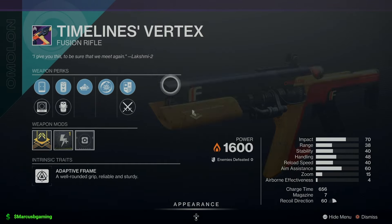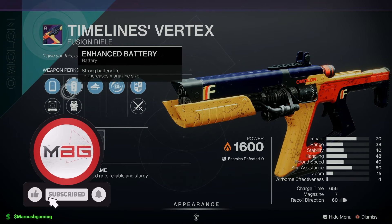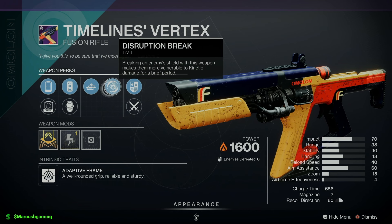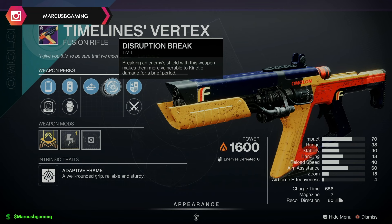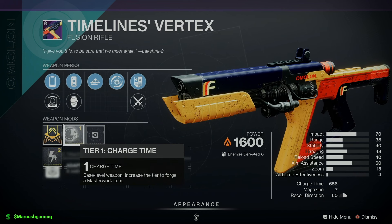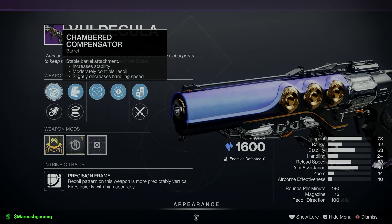Timelines Vertex Solar Fusion comes with Candle PS or Flash HS5, Enhanced Battery, your Projection Fuse, Auto-Loading Holster — so you stow it away for a few seconds and it reloads itself — and Disruption Break. I like this because if you shoot and break an enemy shield, everybody's kinetic damage will get a bonus. It's a really good PvE endgame perk. Comes with a charge time masterwork — very solid fusion.